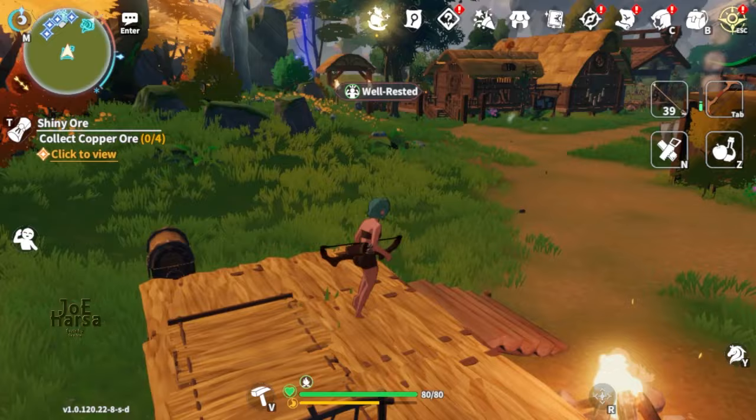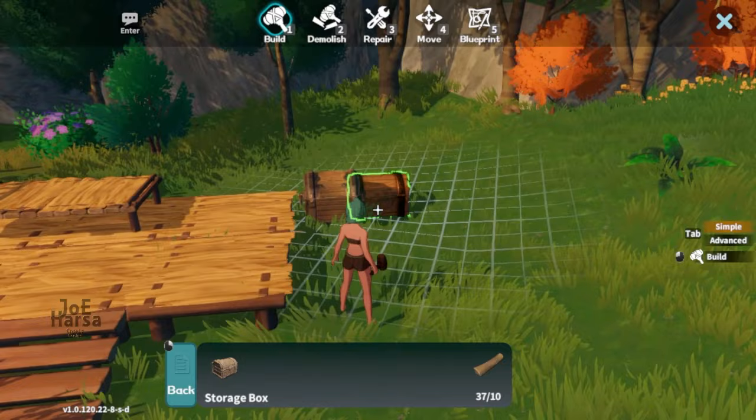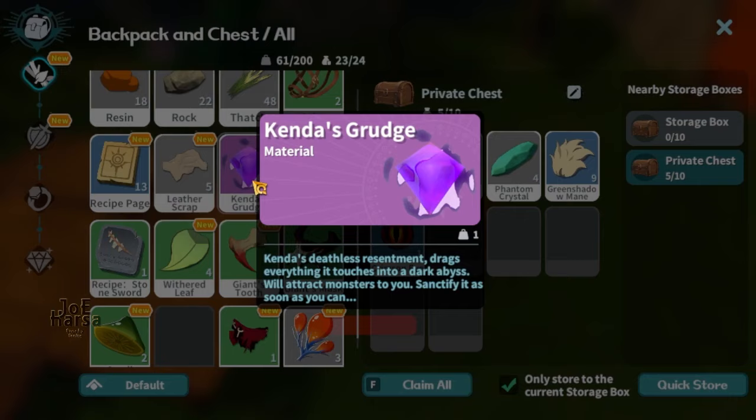The second tip: create a storage box. Store items that are not needed in the exploration into the storage box. This is to avoid a full bag when carrying out quests or missions.